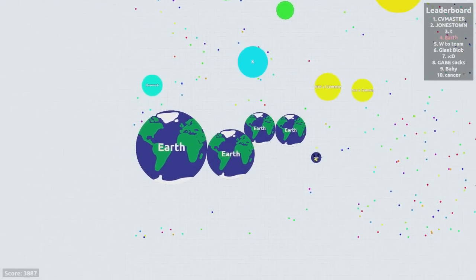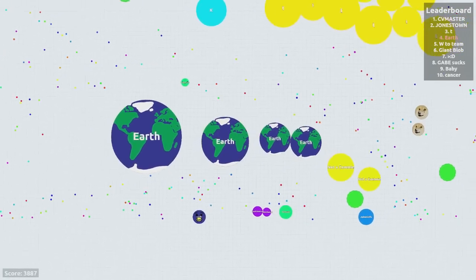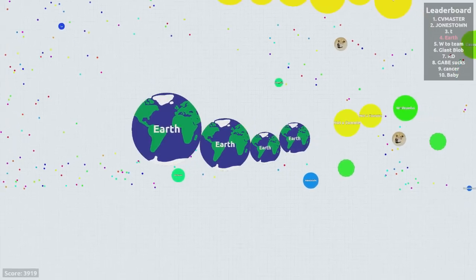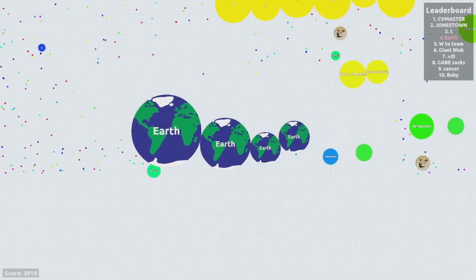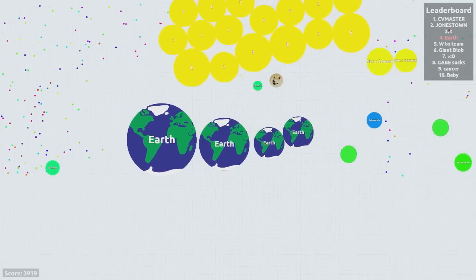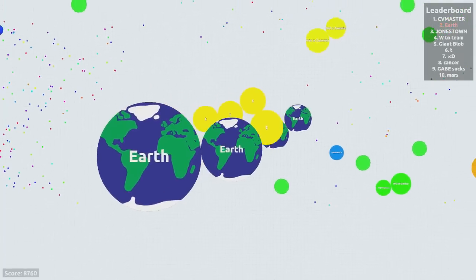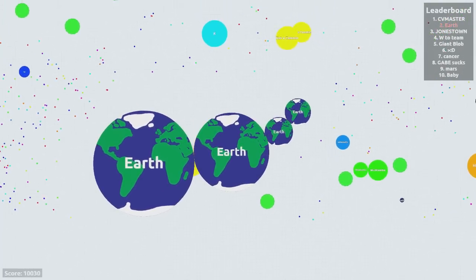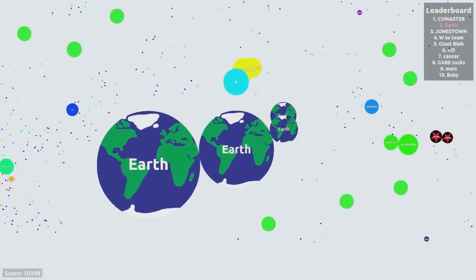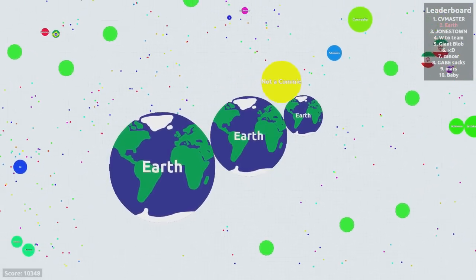Now we're talking - number four, baby! T is up here with a million pieces. It's too bad I can't go into one piece again and destroy him. Let me just block people in. You see this guy here, Vietnam? Let's see if we can eat T. If I can move up here, I can actually engulf T way quicker than he can engulf me. Did you just sacrifice yourself to me? I'm pretty sure T just sacrificed himself to me. And I'm now in the number two place!